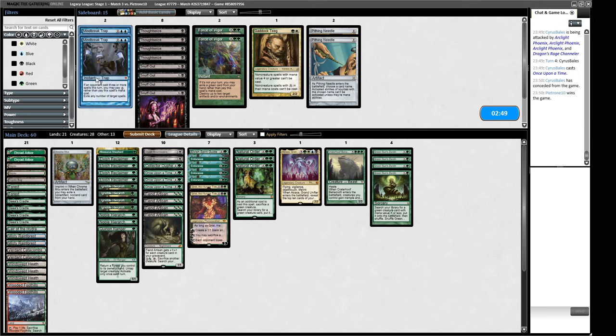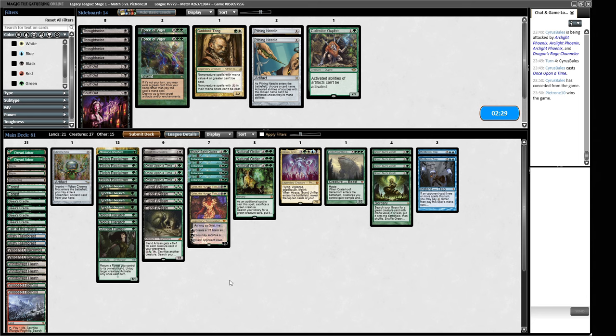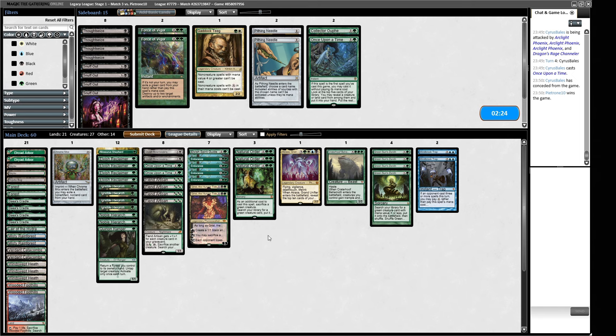Thoughtseize — they are still just an aggro deck so I don't really want to board in Thoughtseize. Snuff Out has some interesting text we could leverage. We get rid of Collector Ouphe — that's the easy one. Maybe we trim a Once Upon a Time, and then if we want to play any number of Snuff Outs we can possibly play two of them by getting rid of some Once Upon a Times. They're probably going to have Murktide as well — we're going to try and manage them with Endurances and Gristas.